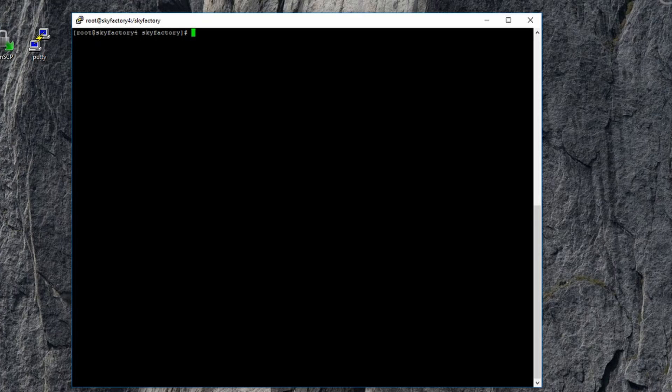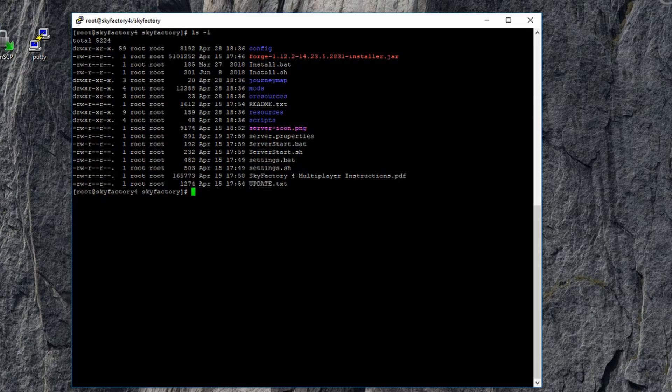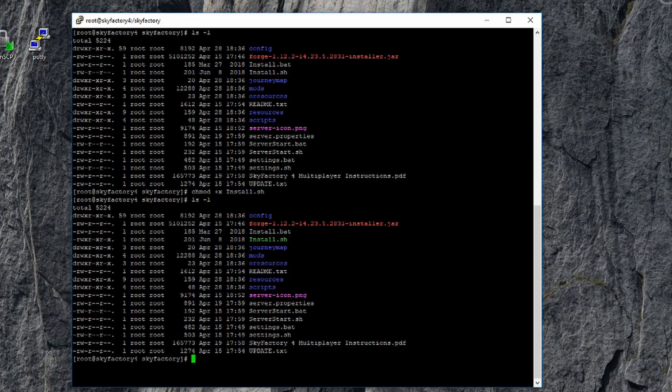Once done, close WinSCP. Now we're actually going to install the Sky Factory 4 server on the CentOS box. Do ls -l and you can see all the files. We have to make one file executable because it's just showing as white — not green. We're going to make it executable with chmod +x install.sh.